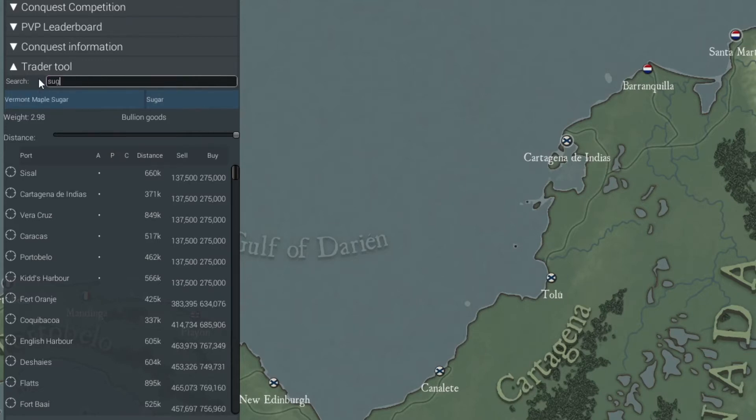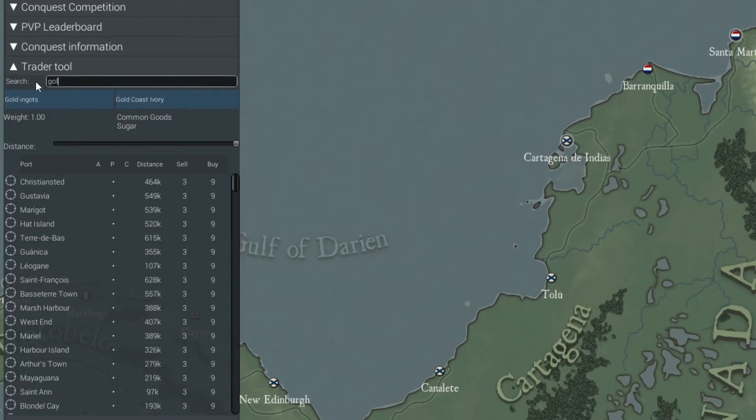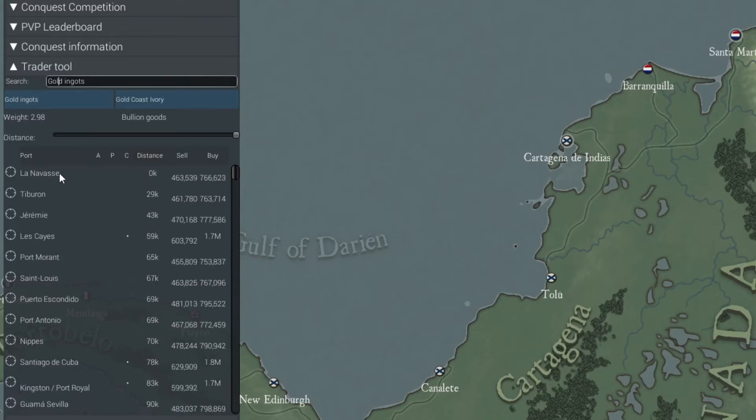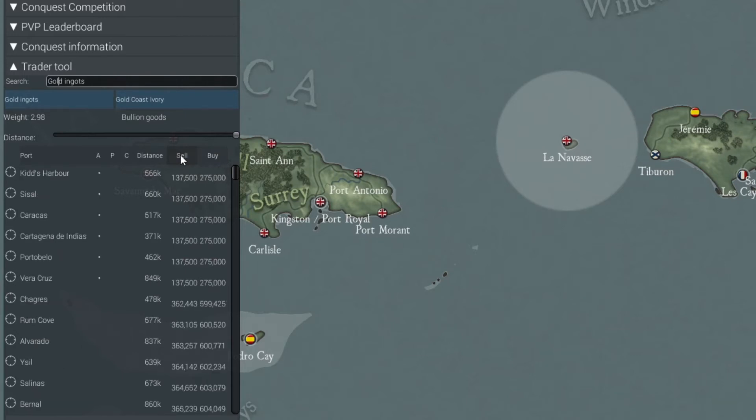I'll explain more of that in a video on crafting. Next is Resource Consumed, which is what we're interested in for trade goods. Ports that consume a good pay the highest price for the good, so we're looking for ports that consume gold ingots. Next we have Distance, which tells us the distance from our current location to every port on the map. When I sort the list, notice that La Nevasse, where I'm currently located, is 0k distance. Next we have the Sell Price and the Buy Price. Notice when I sort the Sell Price, it is lowest where the good is added and highest where the good is consumed. And when I sort by the Buy Price, it's the opposite.